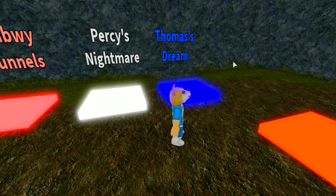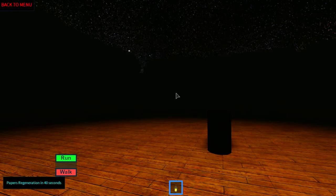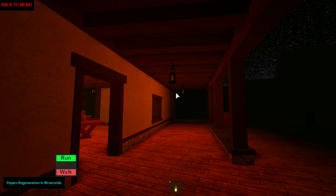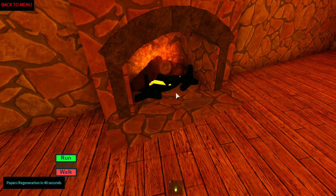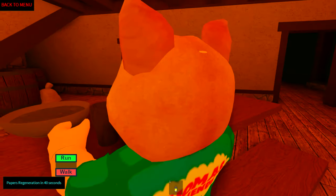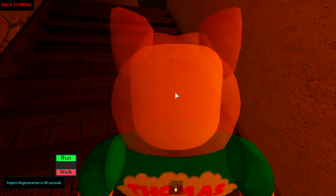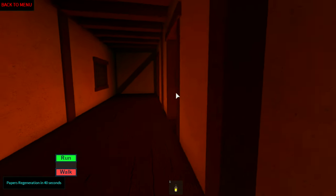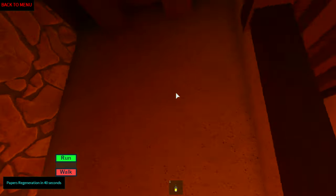I want to play the day now. First is Nightmare and Thomas Dream. As you can see, this is a perfect day map — exactly what I was looking for. We've got some strange building here, we've got the fire pit. I wonder who's chilling here. Is anyone inside this house? We've got a second floor. Let me turn on walk mode because I'm going way too fast — I can't see anything.